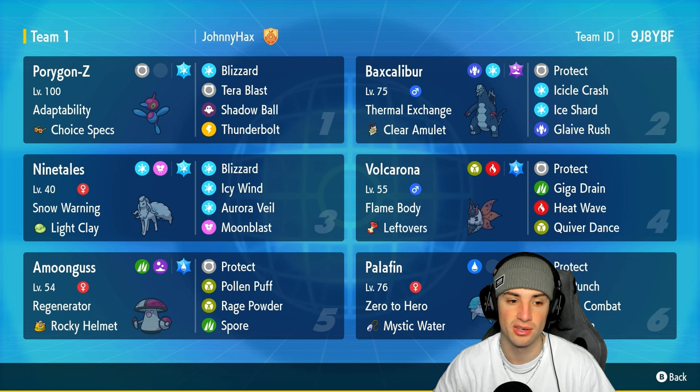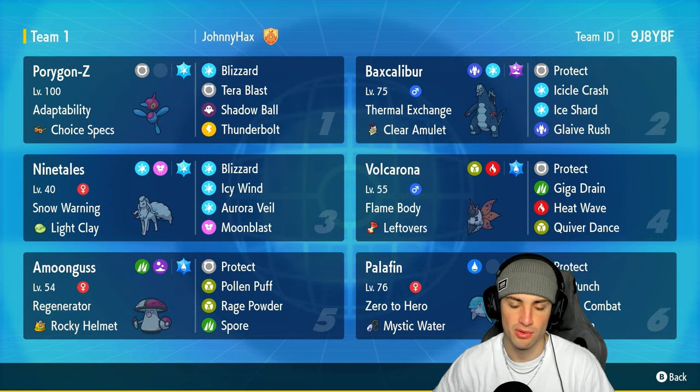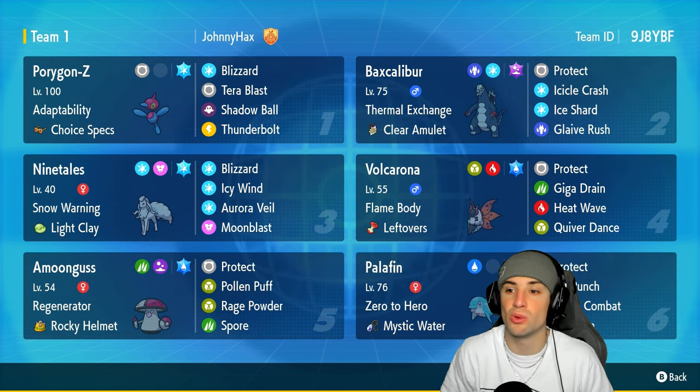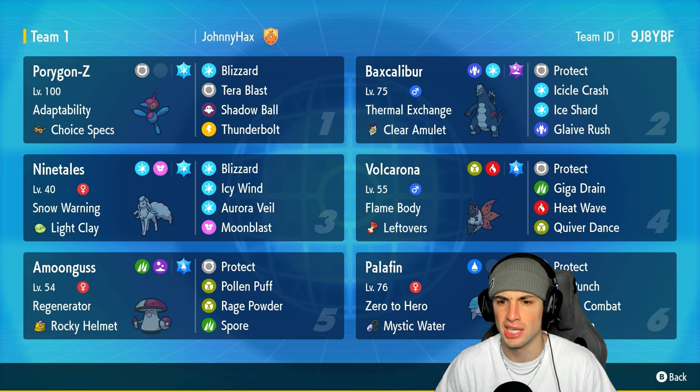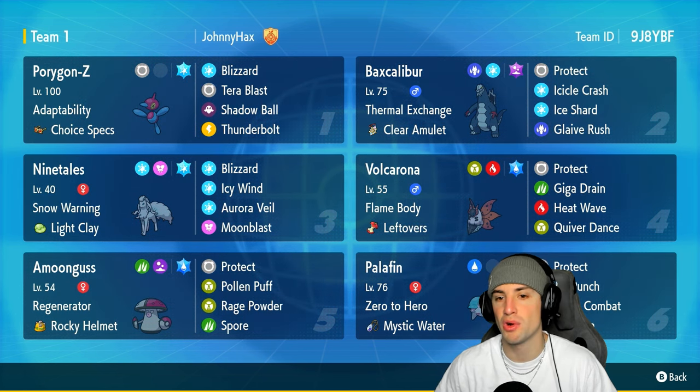To pair up with Porygon-Z we got Alolan Ninetales — arguably the best snow setter in the game. It's got Snow Warning, Light Clay, with Roar, Icy Wind, Blizzard, and Moonblast. Another Ice-type Pokemon we got on today's team is Baxcalibur with Protect, Ice Will, Crash Ice Shard, Glaive Rush, Thermal Exchange, and Clear Amulet. Really solid Pokemon, hits hard — going to be a good Pokemon for Regulation H.